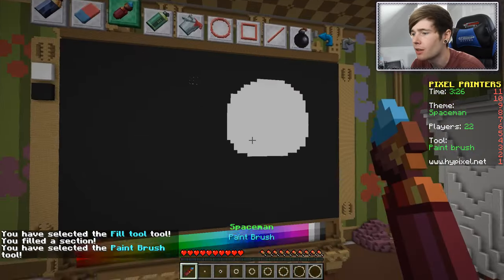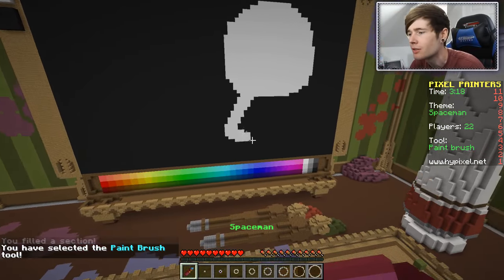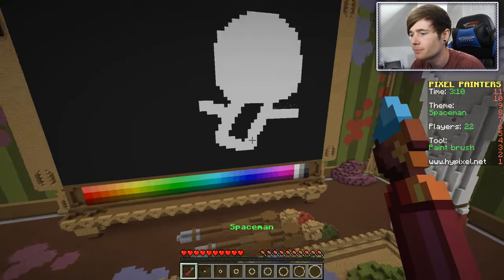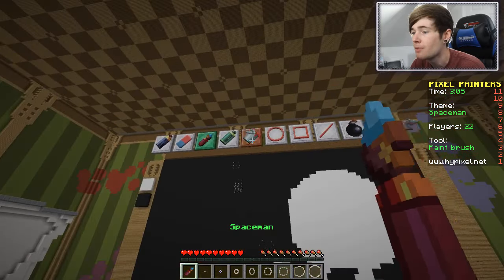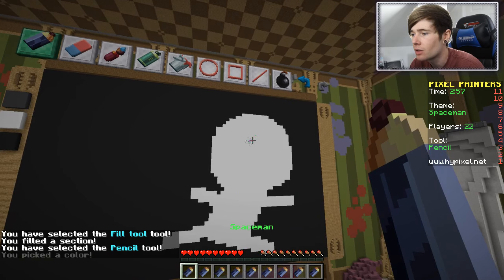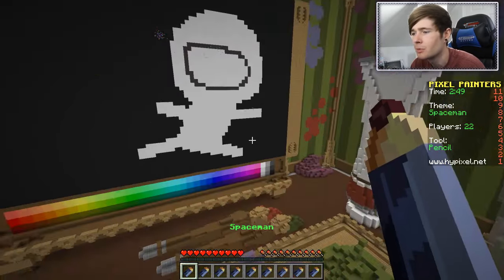We're gonna fill that bad boy in and then do the body of the person. They're gonna be floating through space. We're gonna have him like that with an arm coming out this way and coming out this way, and a foot coming out this way and a foot coming out this way - so he's gonna be extremely lost and stranded in space. It's not a good thing. We're gonna go a bit darker here and do the visor, coming around like this. There we go - it kind of looks like a voodoo doll at the moment, it's a little bit weird.